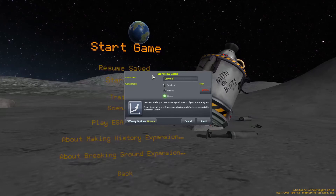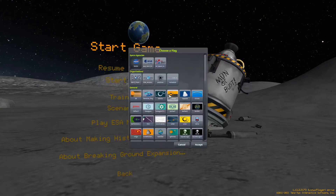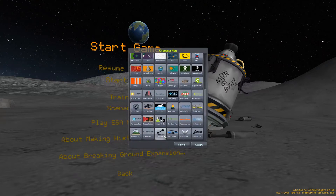Change your name to ComTech Engineer. And I usually like to play on sandbox so that you have access to all the parts. And we'll select our flag — scroll through and see what kind of options we have. Yep, that one looks good.